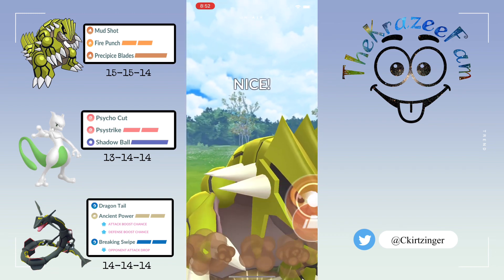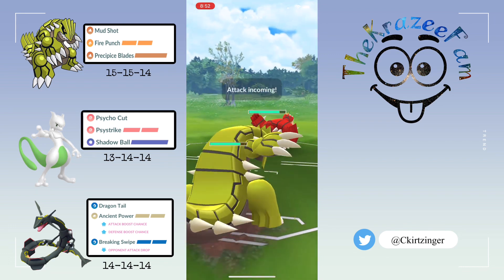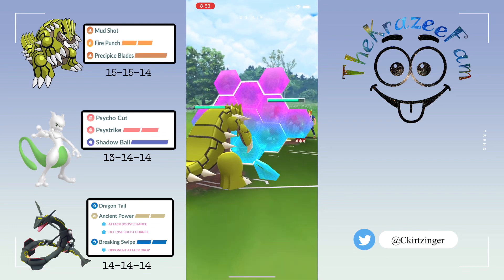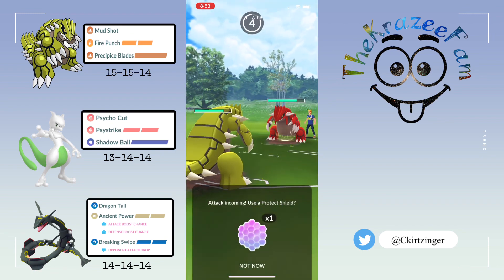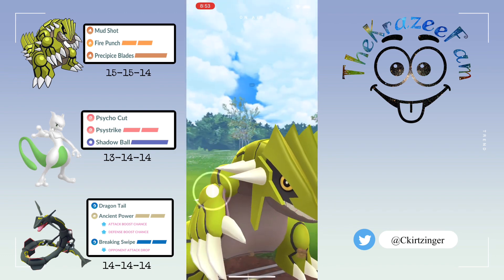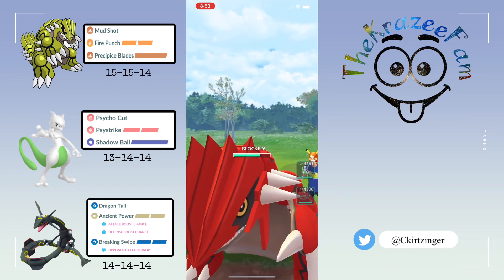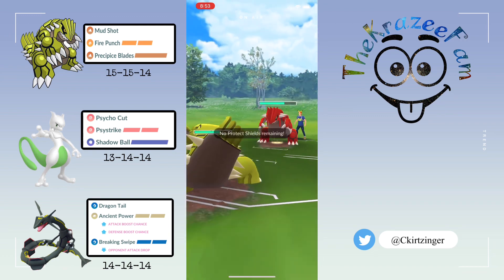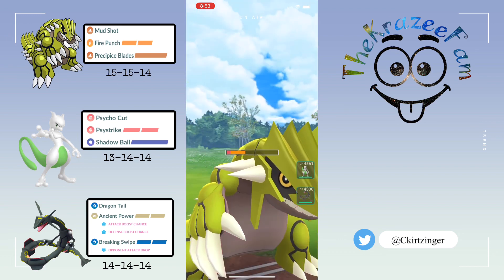Mirror match here — I go straight for the Blades. They shield that and then I believe I call a shield bait — it's just Fire Punch. Now they're at another move so I shield the Blades. Now I'm down both shields, they still have a shield. I go for another Blades and they do shield that — so now all shields are down.